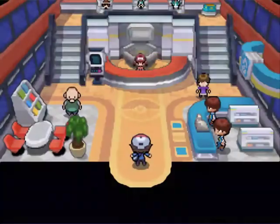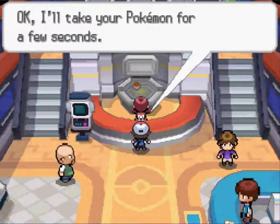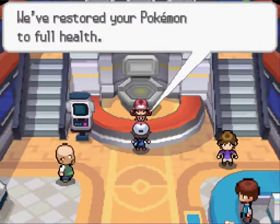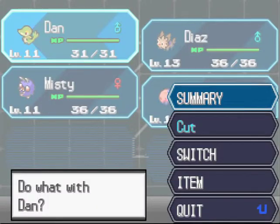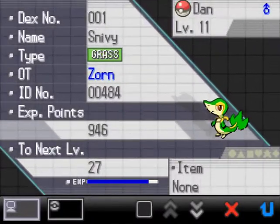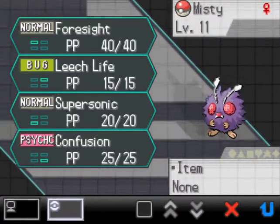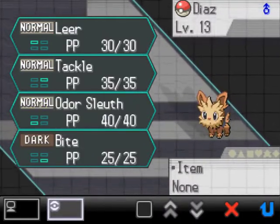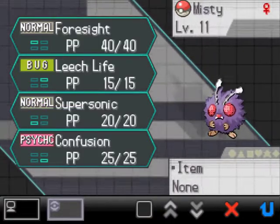Let me in, I've got weak Pokemon that need healing. Alright, let's take a look at our Pokemon here. We've got Dan the Man, level 11. He's definitely got the fastest speed — 21 speed. And Diaz has 21 speed as well. Diaz has 22 attack though, it's dominating.